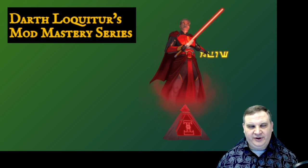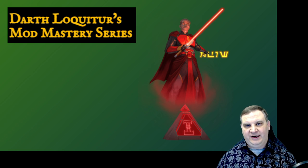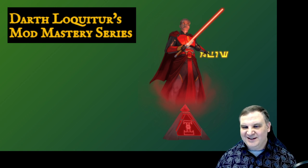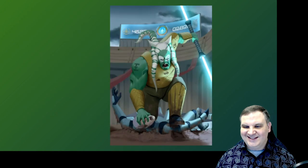Greetings and welcome back. This is the 5th Holocron in Darth Loquitur's Mod Mastery Series. This is going to mostly be a workshop about buying mods out of the shop, how to reposition your mods when you need to sell mods and get more inventory space, and how to sacrifice mods once you get enough decent mods in your inventory that it becomes hard to sell them but you still have to make room for new mods. We're going to go through a bunch of examples and give methods for all of this.